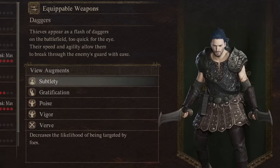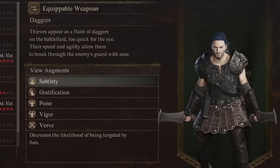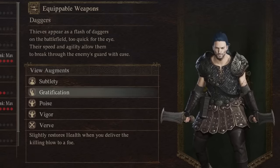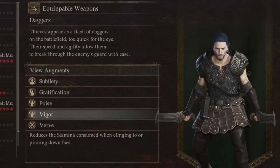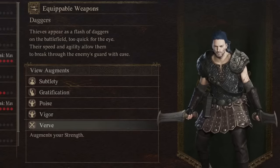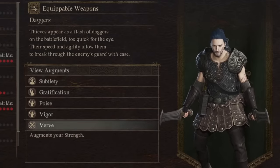Next up, we have Thief. Sublety decreases the likelihood of being targeted by 15% — compare that to the 100% opposite from Fighter. Gratification restores health by 4% when you get the killing blow. Poise reduces stamina consumed when struggling in a foe's grip by 20%. Vigor reduces stamina consumed when clinging up and down by 15%. And Verve, very important, augments your strength by exactly 30 — so an extra 30 strength.